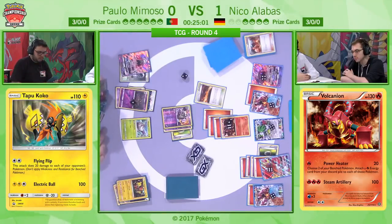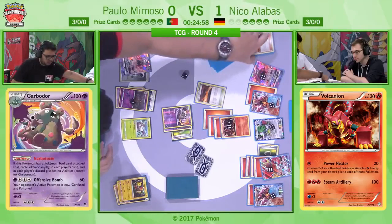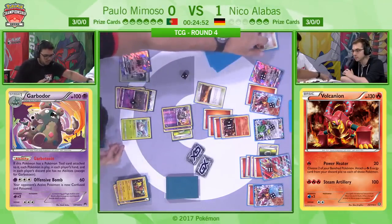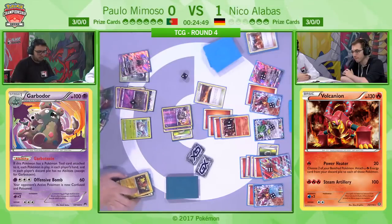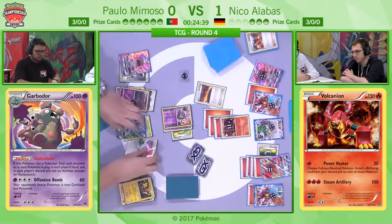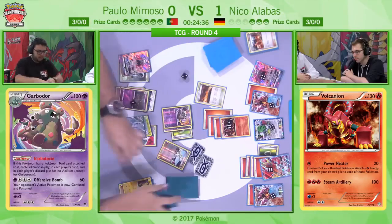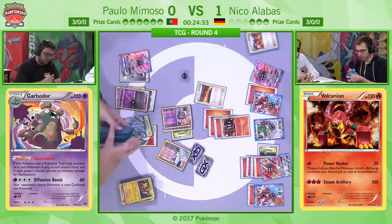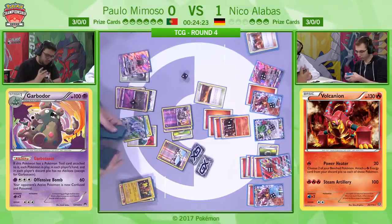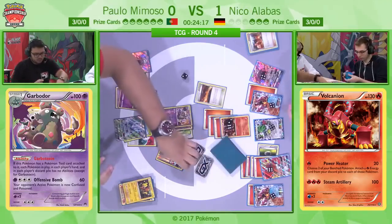Niko goes for the Blacksmith, gets more energy onto the active Volcanion, so he can simply go for the Steam Artillery to finally deal with Tapu Koko. These Fire decks at the moment — it's not just that they can use Kiawe to attach from the deck, and they've got Blacksmith to attach from the discard, and Power Heater to attach from the discard — it's that when you combine that with Scorched Earth it runs so smoothly. This would have been my pick for the tournament.